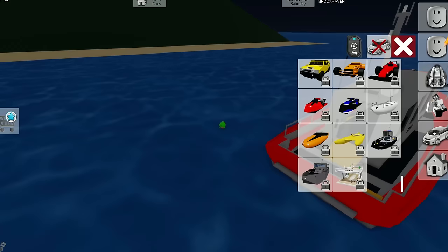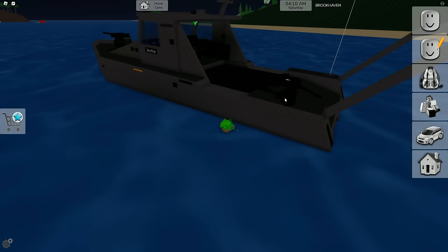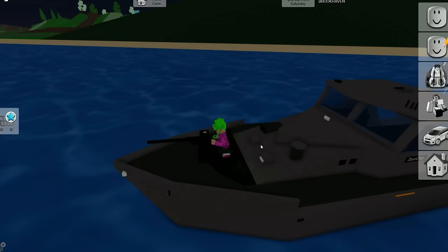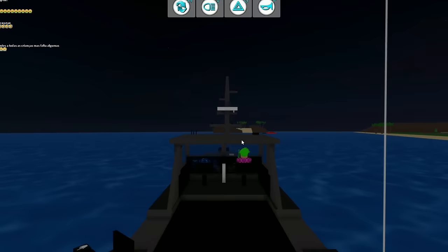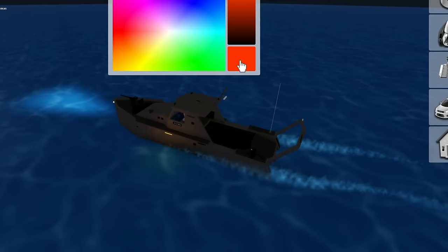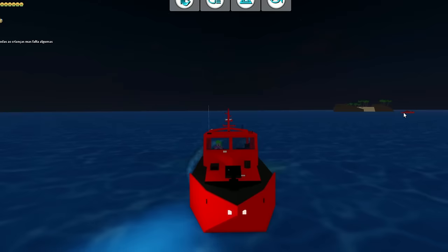Let's spawn the military boat. It looks similar to the coast guard one but without the fire hose. It has a gun in the front and an extra gun in the back! It looks a little larger. The boat briefly wouldn't move — maybe a bug — but now it's working. Let's turn on the lights and change the colors.